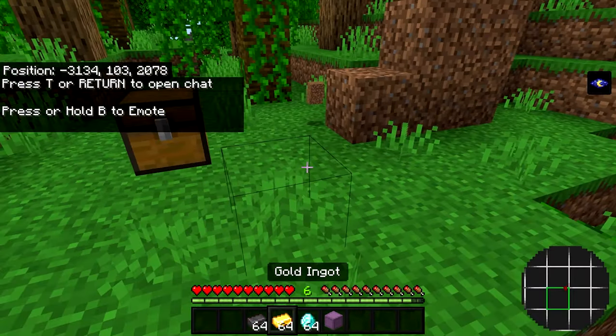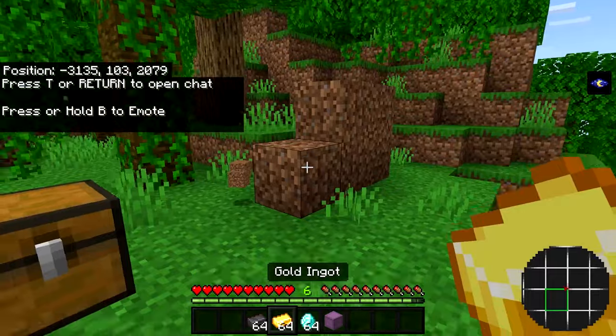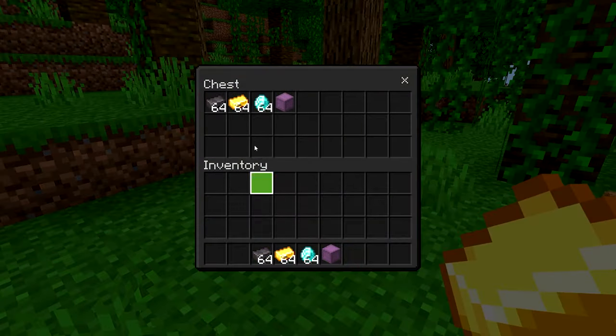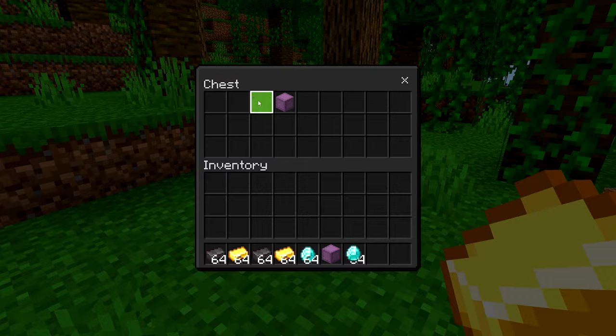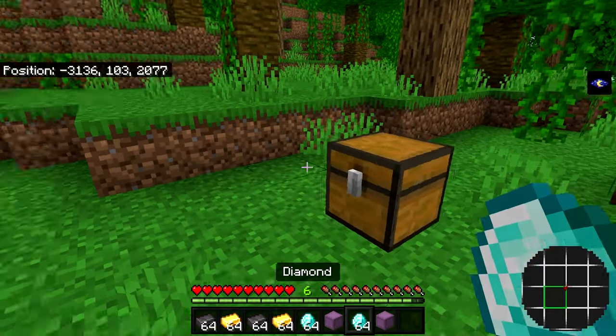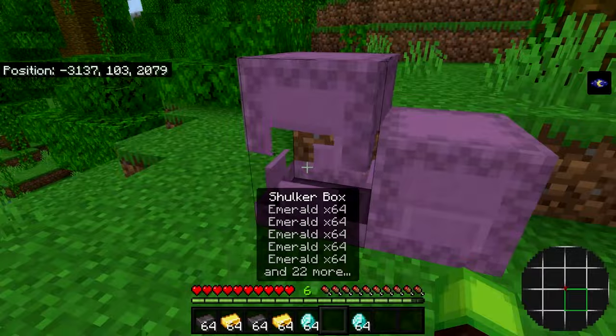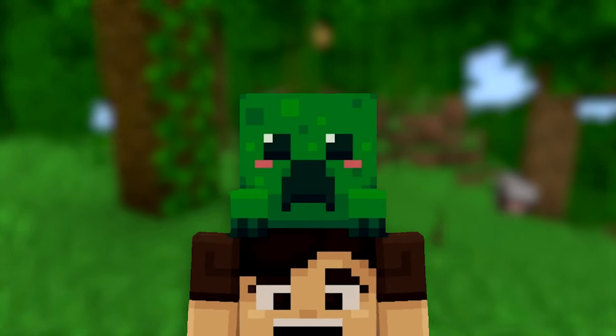If you did everything correctly, you should have all the items in your hotbar with some leftover dirt, and the chest should be back in place. Open the chest and boom — all the items are successfully duplicated, including shulker boxes filled with emeralds.